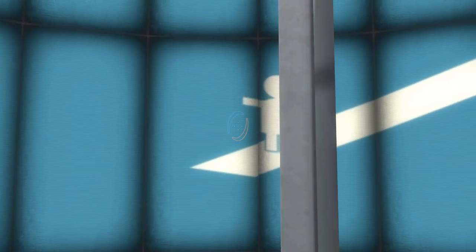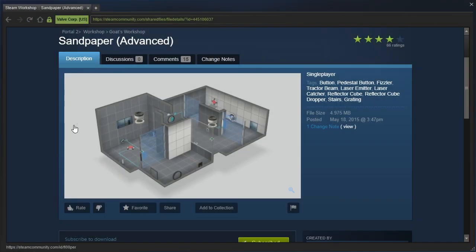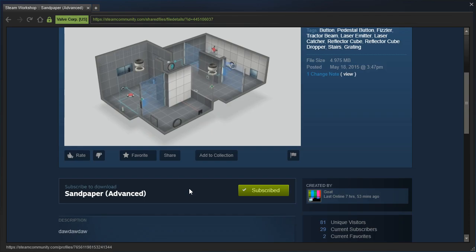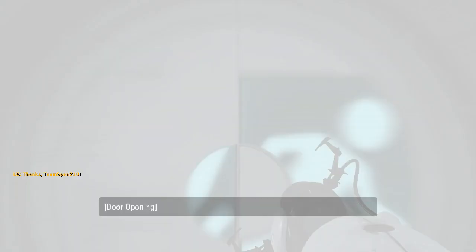Hey guys, I'm LB, and let's check out Sandpaper Advanced by Goat, requested by Quentin. Rector Ox has given it a thumbs up, calling it a clever puzzle — that's a good sign. So, let's get started.